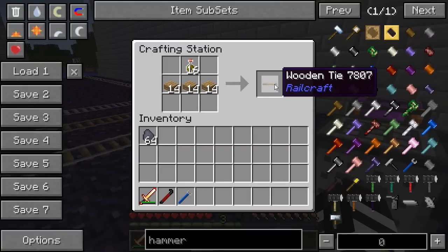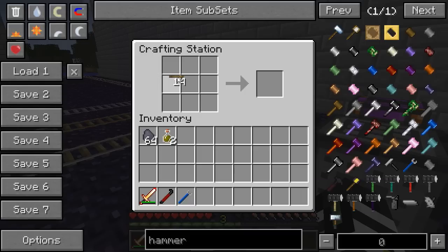That'll turn it into wooden ties. We're going to need a couple of those. You take your wooden ties, put them in a two-by-two crafting formation, and it's going to make your wooden rail beds.